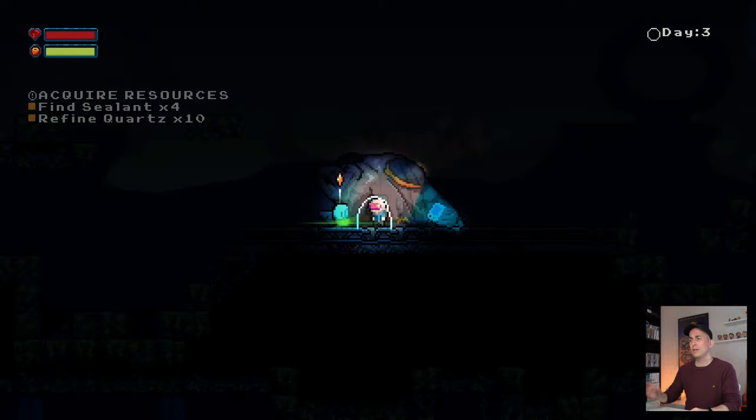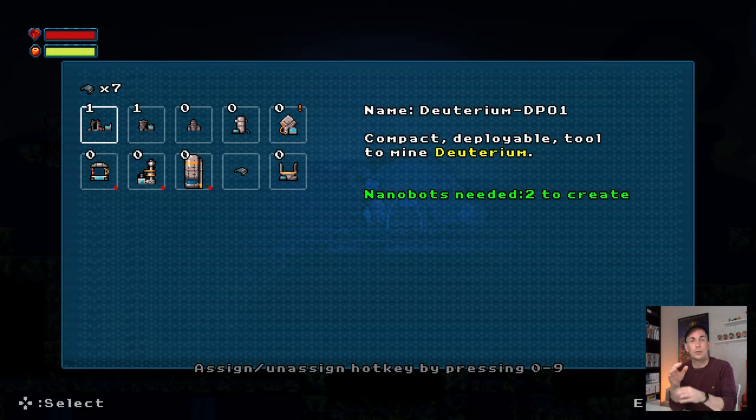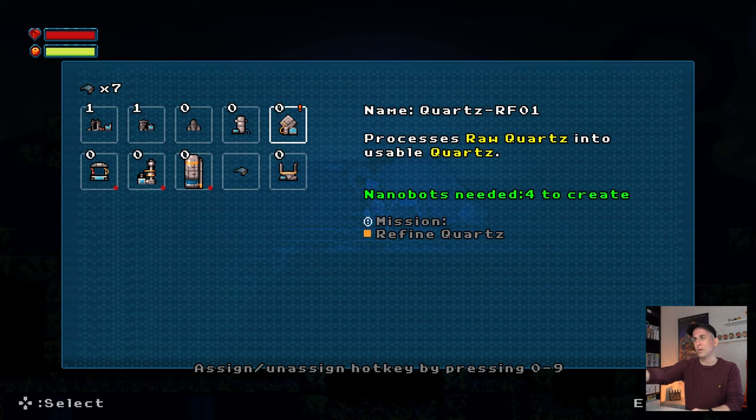The final screen of the inventory is when you visit the printer inside your ship, and this has also gotten upgrades. In the top left corner you see the amount of nanobots you have — you need nanobots to create everything here. You'll also notice an item with an orange exclamation mark.